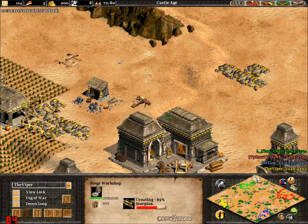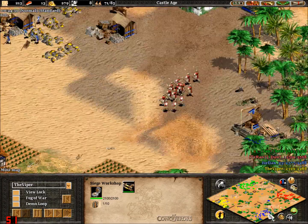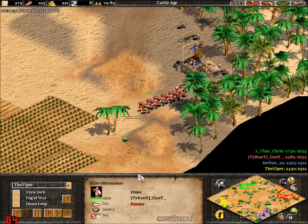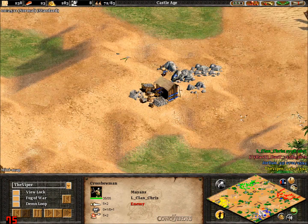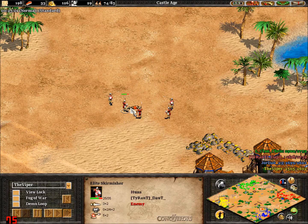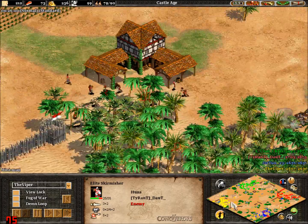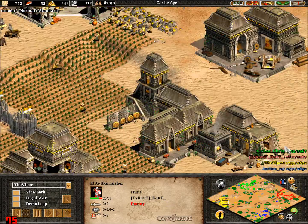Scorpion — very smart play there. Scorpions of course are very strong when massed. Jordan's forces coming back through here and killing off a lot of villagers. Being able to survive tower fire is extremely easy for skirmishers with their pierce armour in castle age. Skirmishers over here slowly getting mauled to death. Jordan keeping Doubt off his lumber camp here. He does have a second lumber camp but it would be very easily harassable. Third town centre up now for Viper — always a good play.